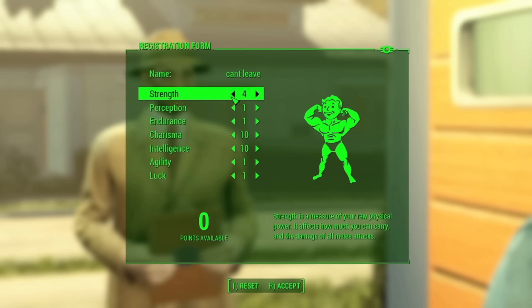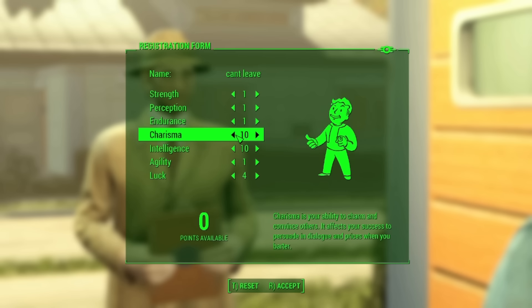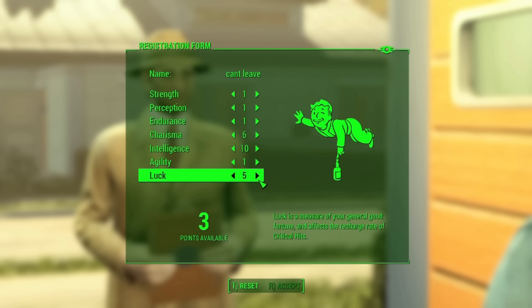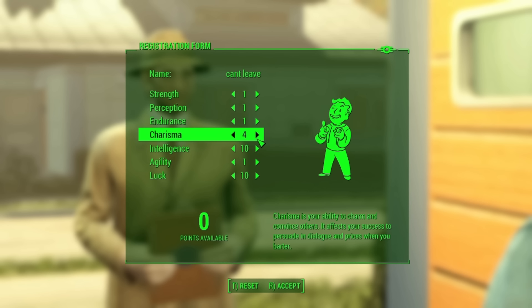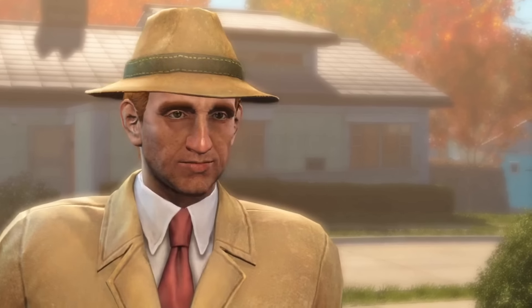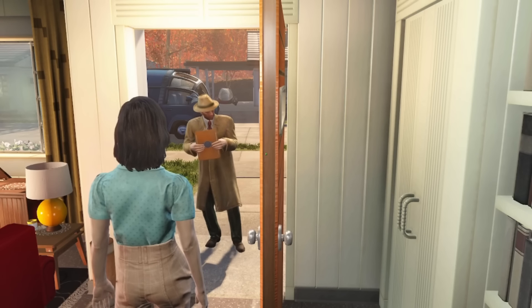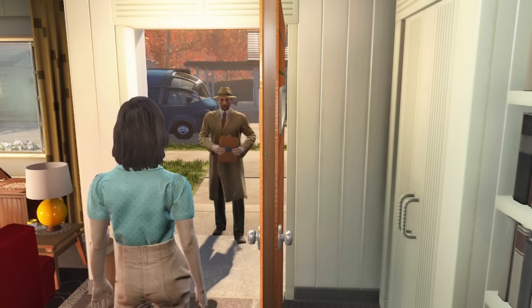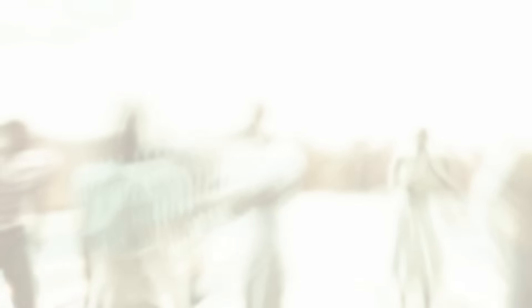This is EditingChris here and I just couldn't let this one slide. How can one person be so confident yet so wrong? At least one of the three stats was correct — 10 in intelligence — but we went 10 in luck because I thought that would help with finding unique items around Sanctuary, and I went with 4 in charisma because for settler population you start with a base of 10 and then add your charisma modifier on top of it. That'll be boosted to 5 with the You're SPECIAL book in Sanctuary. But before I can get that, first I have to get out of the vault.